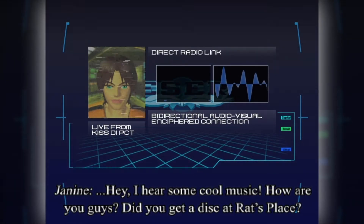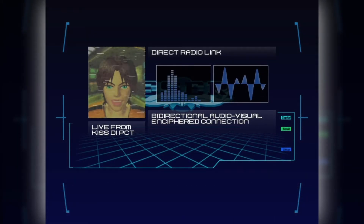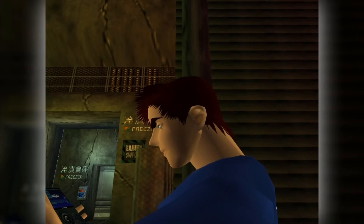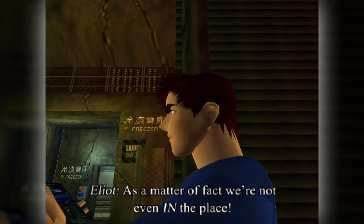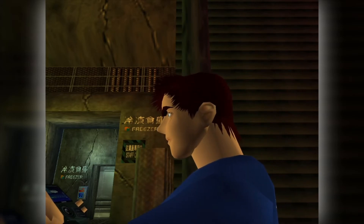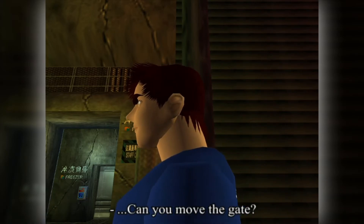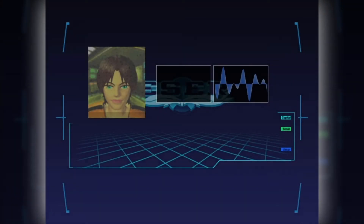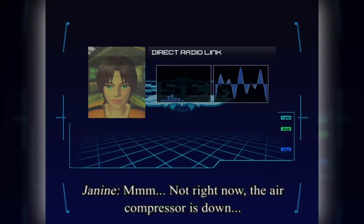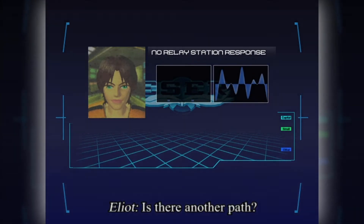Hey, I hear some cool music — how are you guys, did you get a disc at Rat's Place? As a matter of fact we're not even in the place — this safety wall is completely blocking our way. Can you move the gate? Not right now, the air compressor is down. Is there another path?